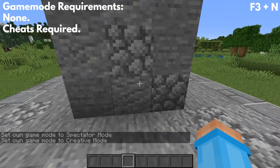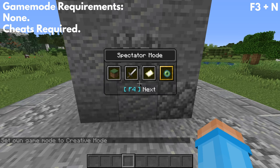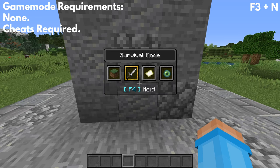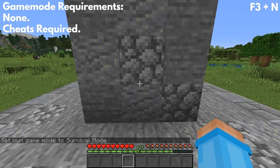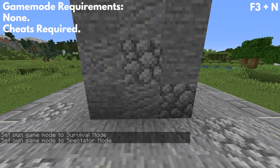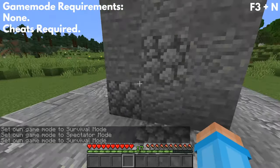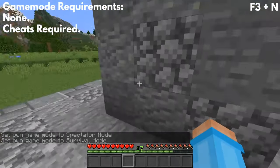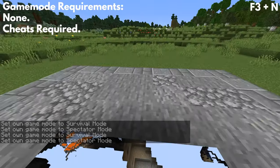If you want to go from survival to spectator, press F3 and F4. You'll need to keep pressing F4 to change the game mode, or you can use the mouse, but pressing F3 and F4 repeatedly is more convenient. So go to survival mode, then press F3 and N to take you to spectator mode, go through the wall, come out the other side, and be back in survival mode. This is super convenient for redstone or building projects.